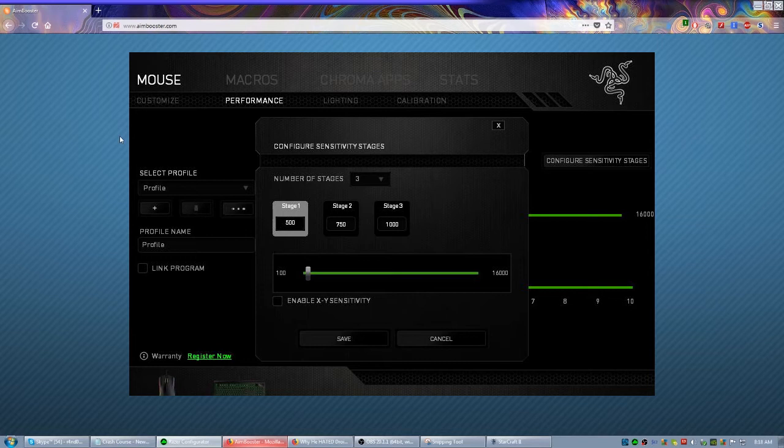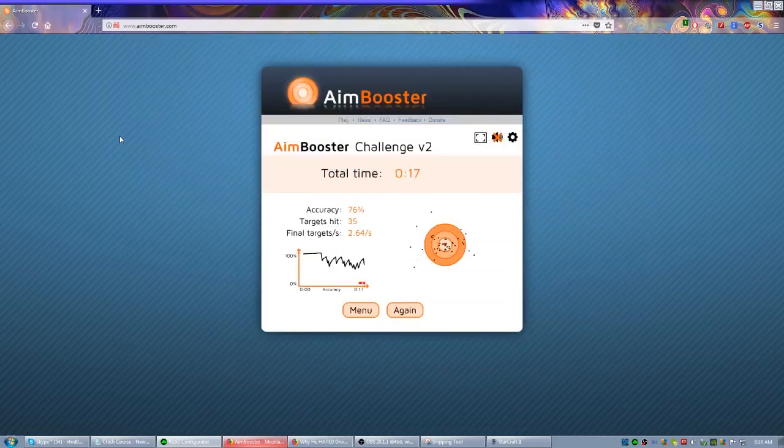I want to buy a bigger mouse pad because I like the intensity of games where I'm working my mouse hand harder. It makes me a lot more accurate and increases my APM drastically. So if these are things you want to focus on, this is a good way of doing it.